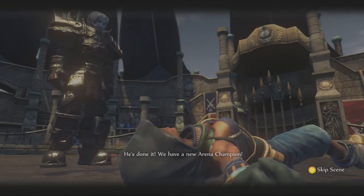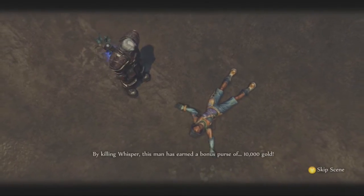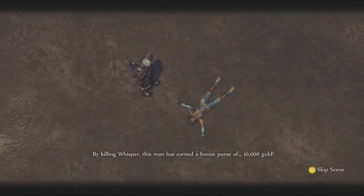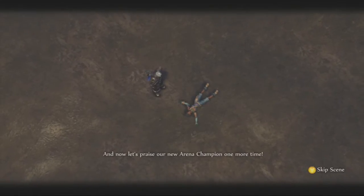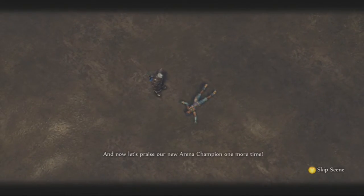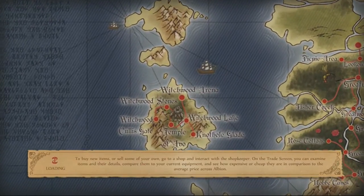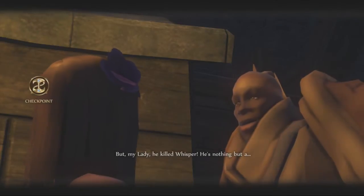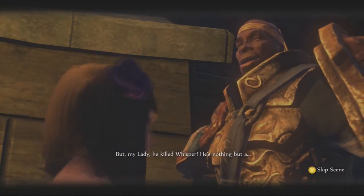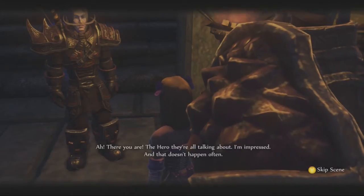We have a new Arena Champion! Let's hear it for the new Conquering Hero! By killing Whisper, this man has earned a bonus purse of 10,000 gold! Now that's the good part of killing Whisper — you get an extra 10,000 gold! No more farm boy. It is kind of a sad scene, though, I'll admit. Poor little Whisper.